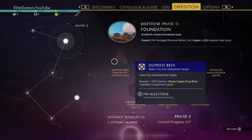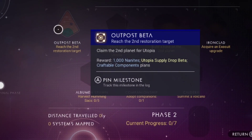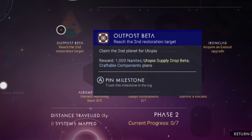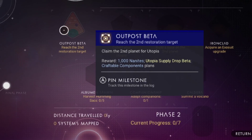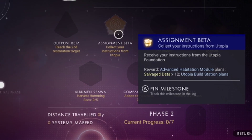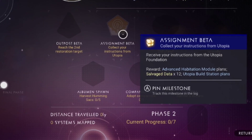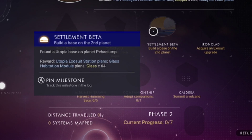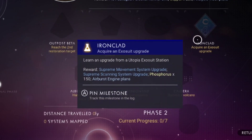On to phase two — Outpost Beta (or 'Beta' depending on where in the world you come from). Claim a second planet for Utopia. Award: 1000 nanites and a Utopia supply drop. Beta craftable components and plans. Assignment Beta — collect your instructions from the Utopia Foundation. Settlement Beta — build a base on the second planet and find a Utopia base location.